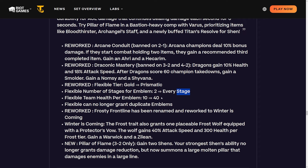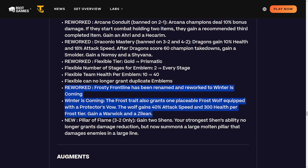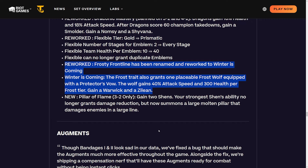Frosty Frontline has been renamed and reworked to Winter is Coming. The frost trait now grants one placeable frost wolf equipped with a Protector's Vow - the wolf gains 40% attack speed and 300 health per frost. You gain a Warwick and a Zillean. It's pretty much the same thing except you don't slow enemies' attack speed; the frost wolf does stuff instead. I think the target dummy was kind of cool and really liked Frosty Frontline. Pillars of Flame at 3-2 only: gain two Shens, and the strongest Shen's ability no longer grants damage reduction but now summons a large molten pillar that damages enemies in a large line - a Shen hero augment.